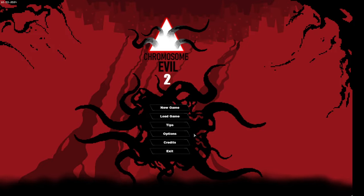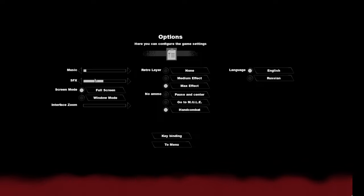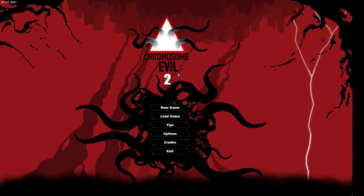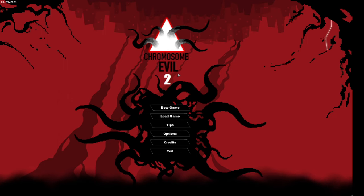Hello, hello, hello. So, we're going to try out this game called Chromosome Evil 2. Let me just turn it down a little bit. Chromosome Evil 2 — the developers gave me a key to check out the game. I've already played some of it. It's actually a pretty good game to be honest with you. So let's start a new one and see if you guys like it, and hopefully you do and I hope you go and check them out.